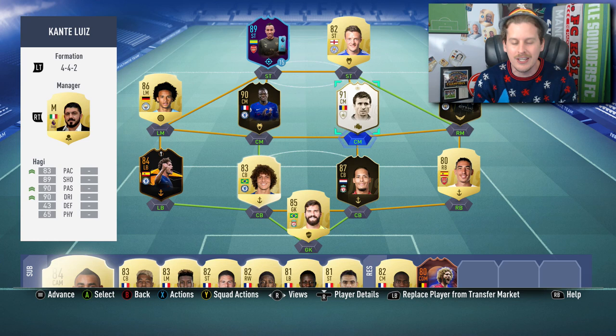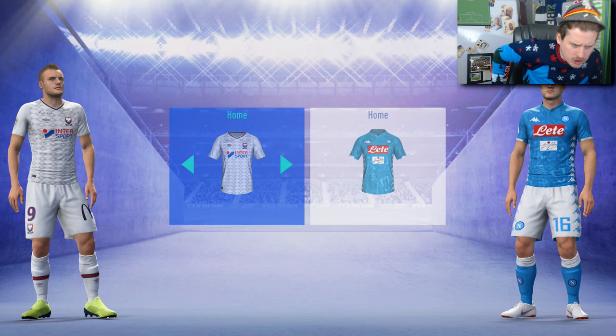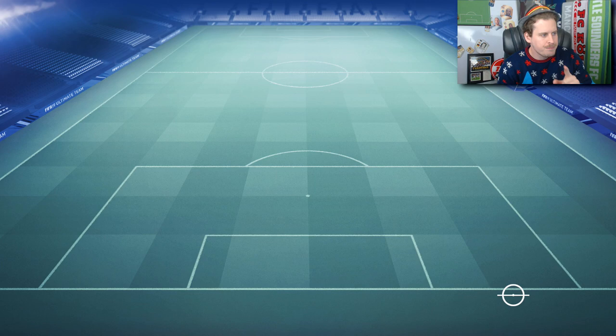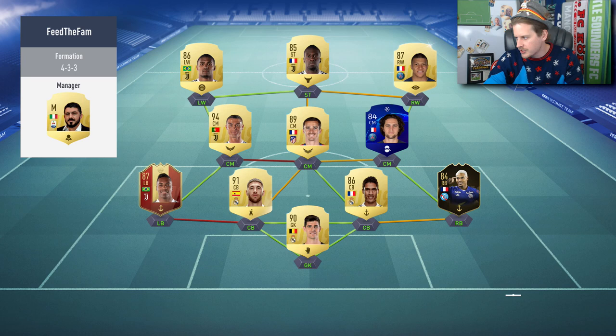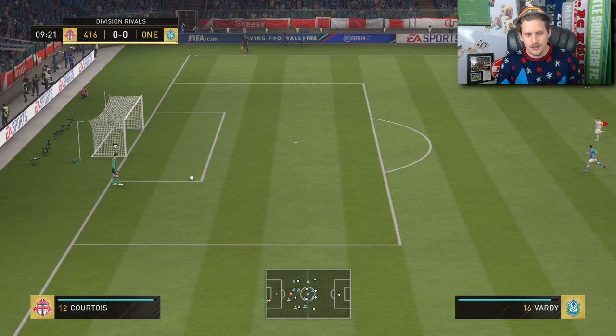The 90 inform, one-million-coin N'Golo Kanté episode. Smash that like button if you think he's the nicest guy in the world, and if you're excited to see him at Striker. If you're new to the channel, hit that subscribe button. Let's see how 99 Polite performs in-game. We're using the InterSport Cayenne kit — it has McDonald's on the shorts and is his first club. He started at Bologna with 38 appearances, then 75 appearances for Cayenne, then went to Leicester, won the league, and has been with Chelsea winning the league there too. I made a joke on Twitter that if Kanté found out his inform was going for over a million coins, he'd be really upset that not everyone could afford to use his card.